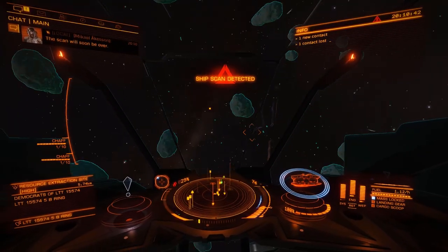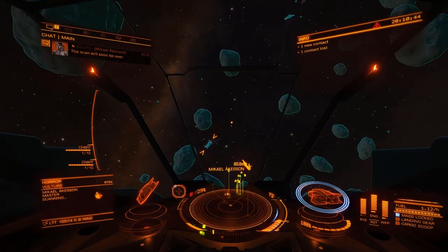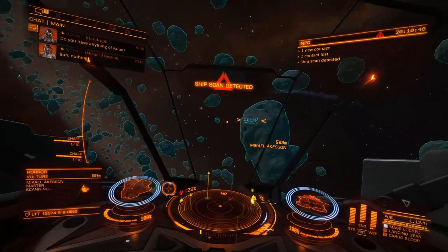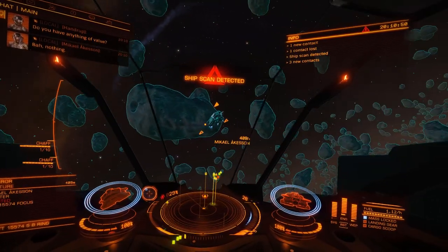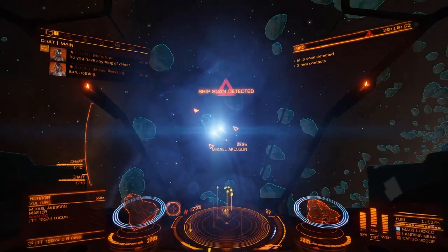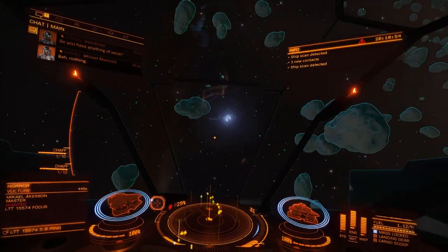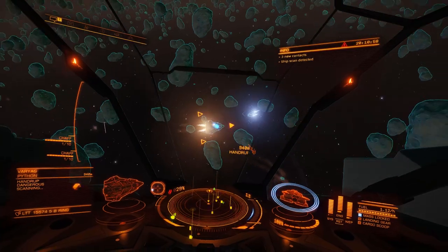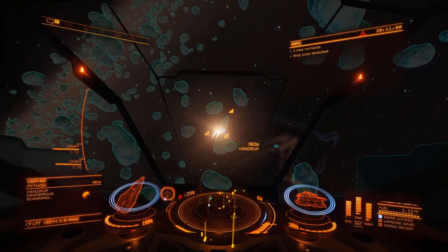There's a ship scanning us — it's a vulture. They're pretty tough on a one-on-one. It's a master, so we should have a chance. The police have started off, so what's he got? A python. With the help of the police, manage that okay.